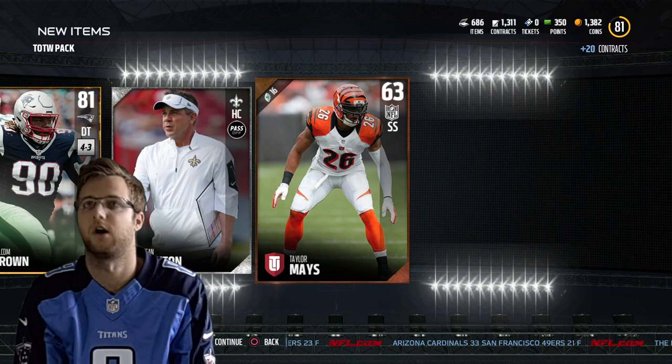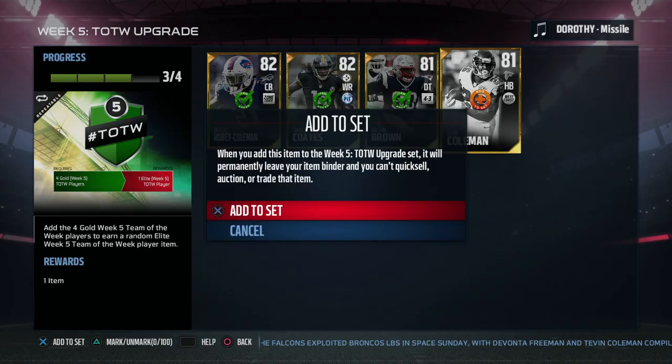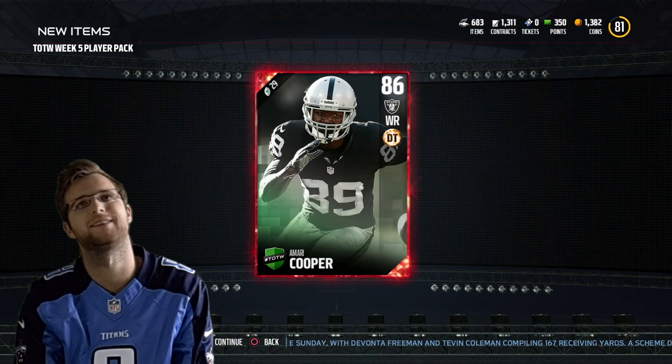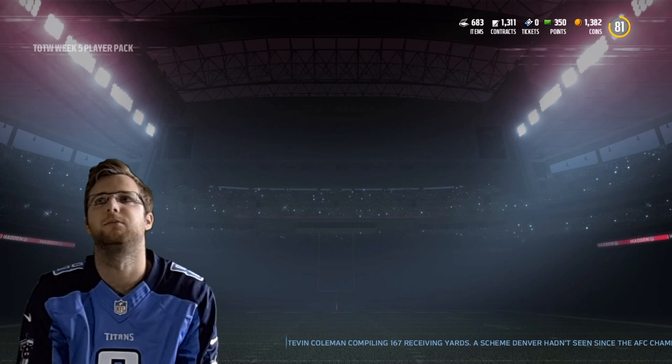So let's go to the sets — we'll skip ahead to the sets and we are going to finish off one of these sets. I really want that Mariota. Here we go, we're going to do our elite player — team of the week five elite player. Who's it going to be? Amari Cooper! That's not bad. So it's not Mariota, who I did definitely want, but this is a pretty sweet card. 90 spectacular catch, 89 speed, and 86 overall — Amari Cooper would be a nice addition to the team.